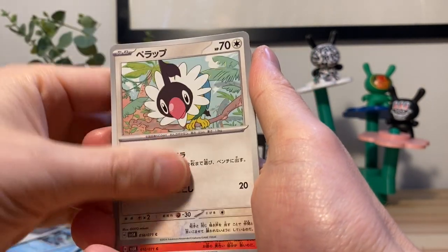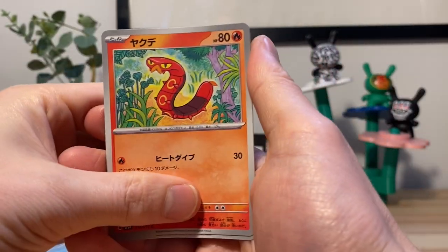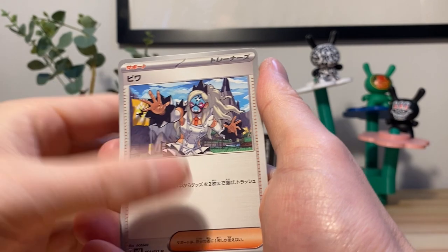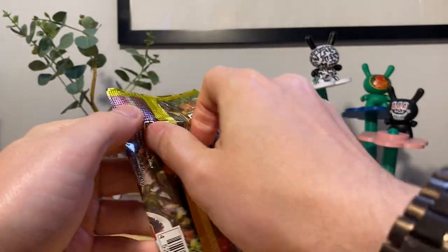We got Grovyle. We got Chatot. Some bullshit. We got a centipede. We got Wrestle Mania forever. Can we pull more heat? I don't know if we're done pulling heat after we get like a full art, but either way I think we can still get art rares and EXs, so it's worth going through the rest of this.